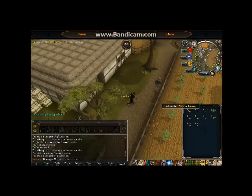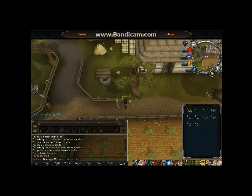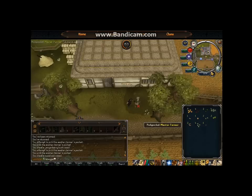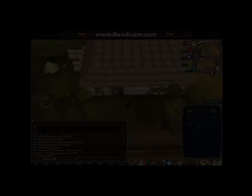Bring food — I suggest wearing armor to give you more life points. Honestly you don't need much food, maybe 3 or 4 rocktails. Your inventory fills up pretty quickly, and even after it's full you can still pickpocket because it will give you duplicates of seeds you already have. However, do bank runs once in a while, which is why I suggest not bringing a lot of food. When you go to the bank, the bankers heal you — just standing near a banker will heal you a good chunk. That's the main way I find to get profit with thieving.